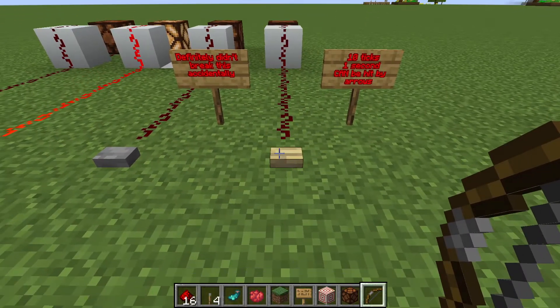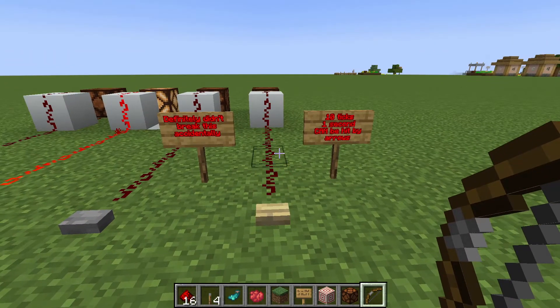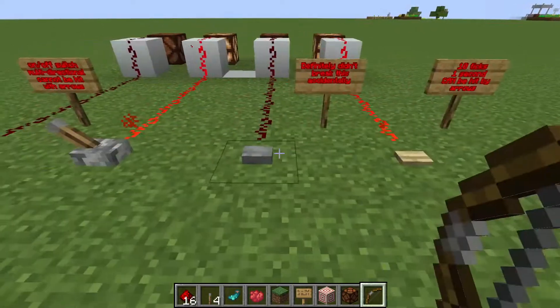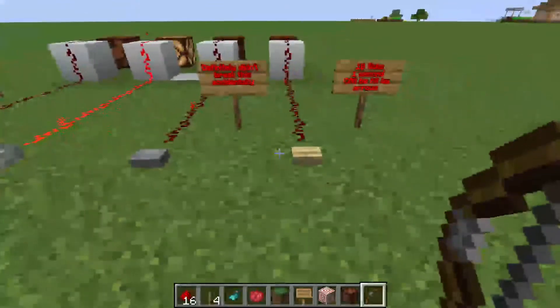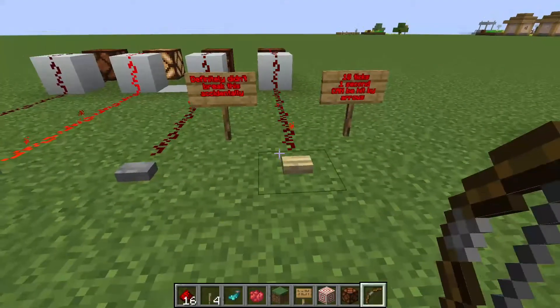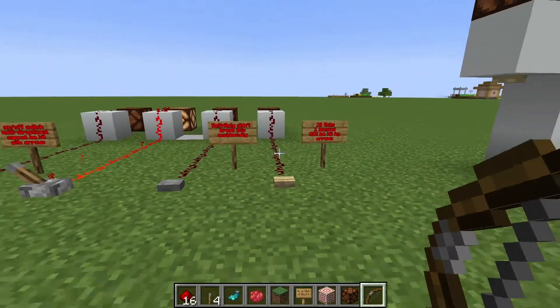Wooden buttons output ten ticks of redstone signal when you press them, which is equivalent to one second. So if I press this one and then I press this one, they'll go off a lot faster together than when I press them separately. If I press them really fast — there we go, they went off at the same time.